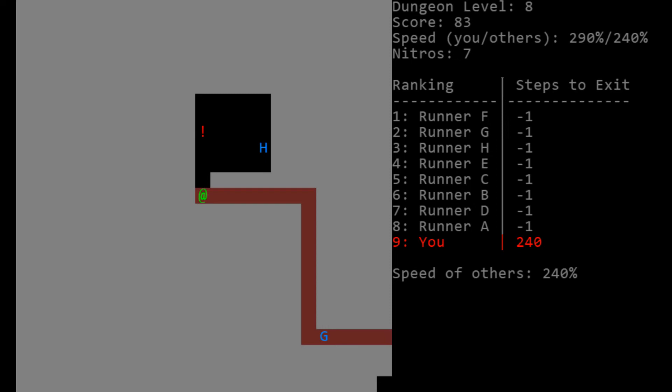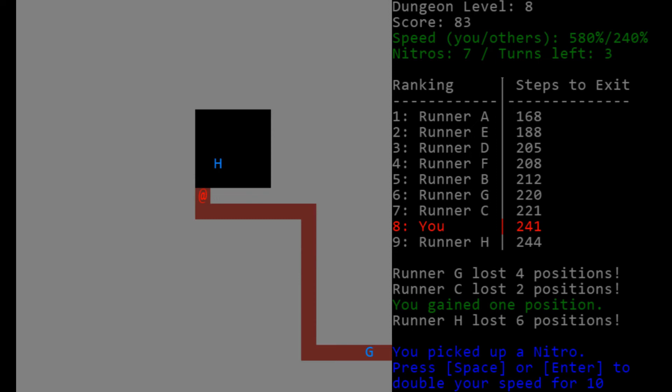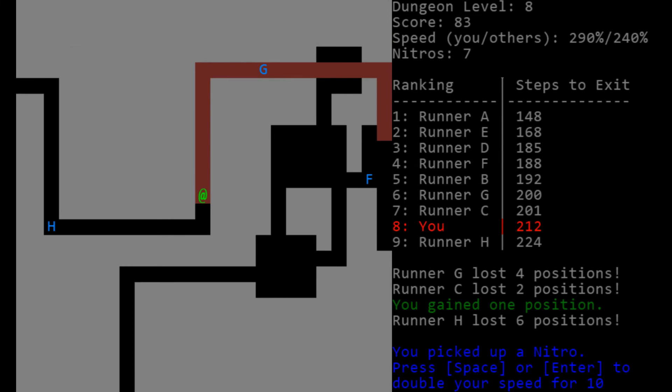Can I grab that nitro? I think I'd have to use one to grab it. If I get stuck behind Runner H, it's not worth it. Okay — five actions to their four if I double my speed. We're getting about two and a half to their one. This guy needs six moves; I'm going to easily grab that. I'll pop a nitro — so we're back where we started with a few turns of nitro left, giving us about three free turns of double speed. Not bad. Do I need to pop another nitro soon to get ahead of these guys? There's a lot of open area, so let's see.